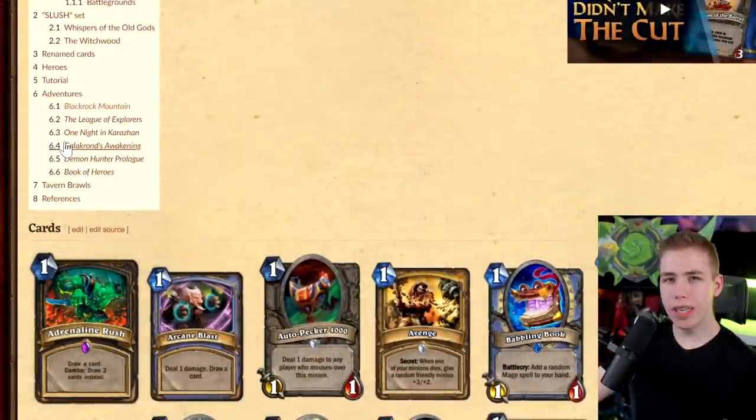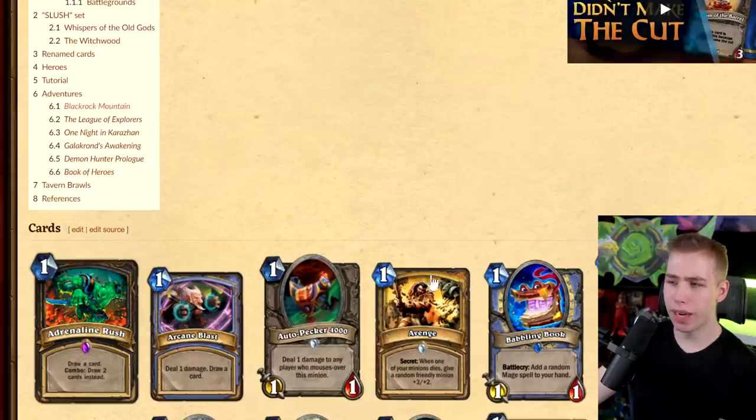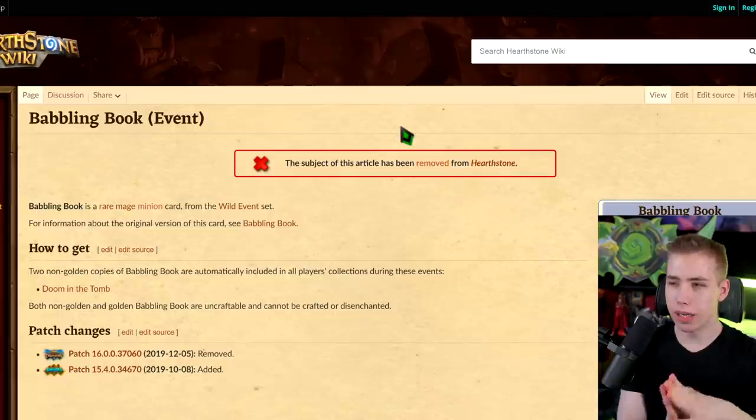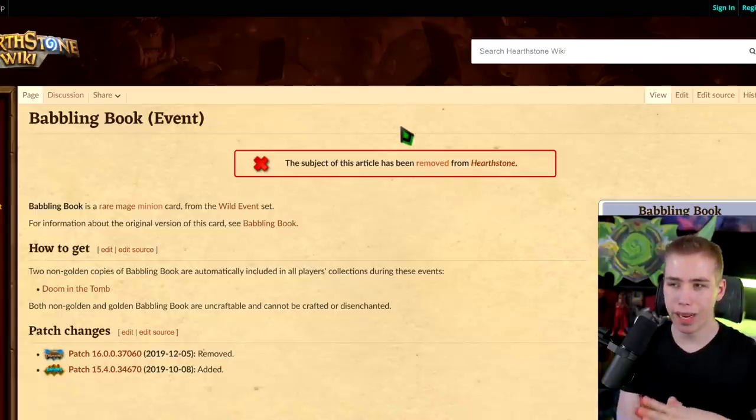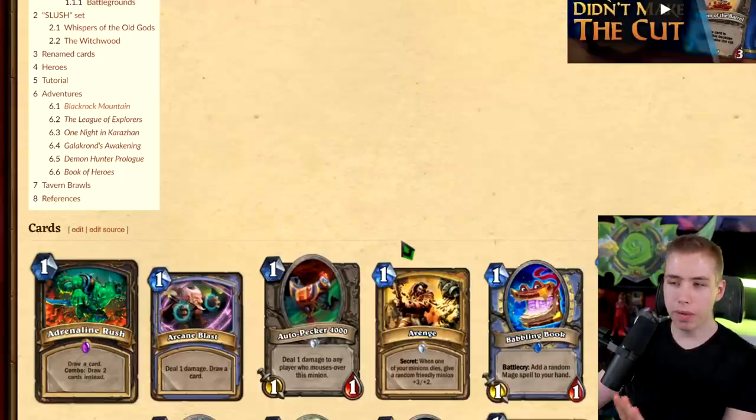Let's jump into the cards that used to be in the game and got removed. The first thing I noticed when I looked at this page was that some cards on here are just normal cards like Avenge or Babbling Book — those are just wild cards. The reason they're on this page is because of an event where a couple of wild cards, like two or three per class, were put into the standard set. When the event ended, those cards were removed from standard, which is why they're in this list. They're still in the game, just in a different set.